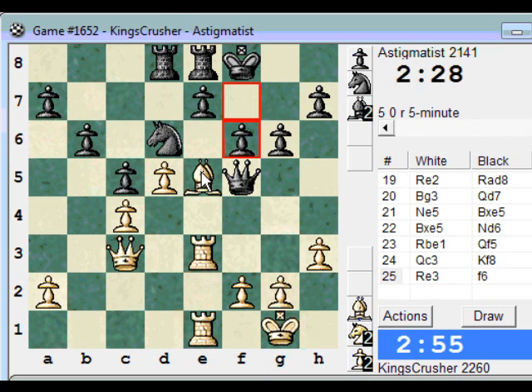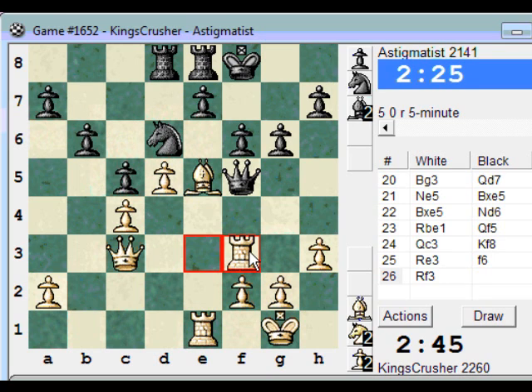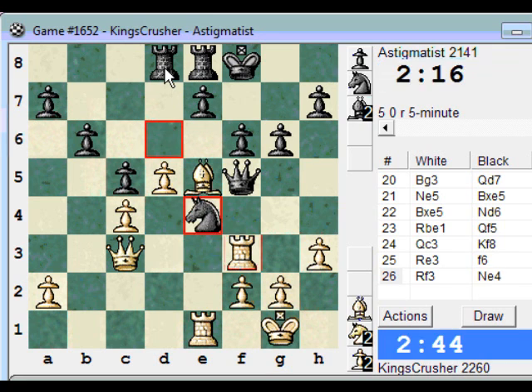I'll have to move the bishop. There's Rf3, Rf3 here. Then maybe Bxf6. Rf3, try that. I don't think Bf6 works though - maybe Rf6. If Qg5 takes takes, then Bx - nope, that's nonsense.